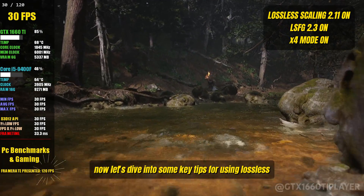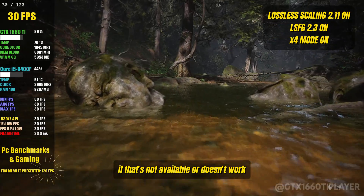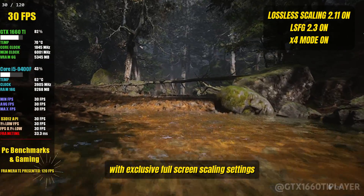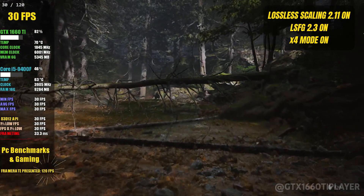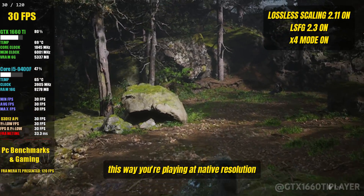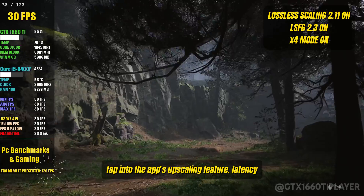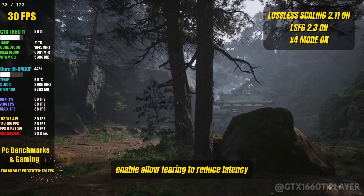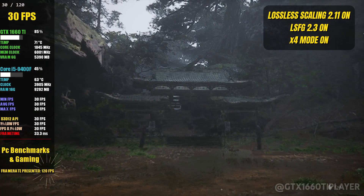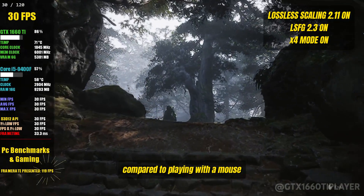Now let's dive into some key tips for using Lossless Scaling effectively. For game display, set your game to borderless full screen; if that's not available or doesn't work, switch to windowed mode — Lossless Scaling doesn't work with exclusive full screen. For scaling settings, set scaling mode to auto and scaling type to off, so you're playing at native resolution unless you want to use the app's upscaling feature. For latency, enable allow tearing to reduce latency, though it may introduce some screen tearing — at high frame rates, this trade-off can be worth it. Using a controller might give you a smoother experience since latency is harder to notice compared to playing with a mouse.